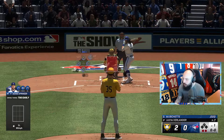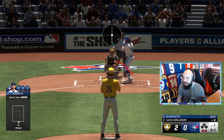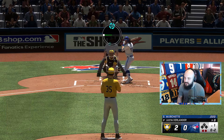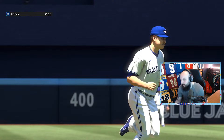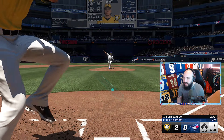A changeup swinging — top right — then a slider on the outside, and there we go: three strikeouts, easy as that. Lovely jubbly. Now we just bat again and get some XP for some fair teams. Going low with my PCI.